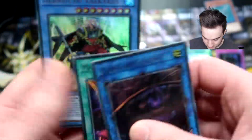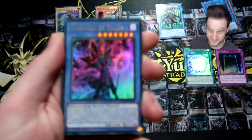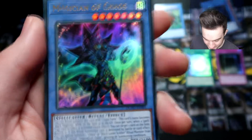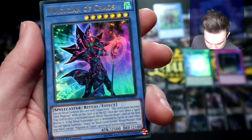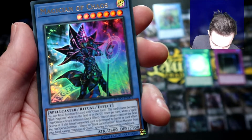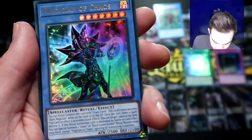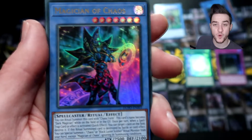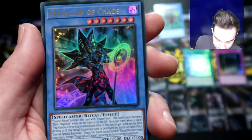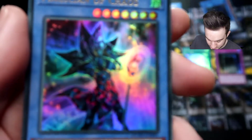Mark of the Rose and Necros of Valkyrius. Magician of Chaos — this is a new Dark Magician type card; it looks pretty awesome. You ritual summon this card with Chaos Form. This card's name becomes Dark Magician while on the field or in the graveyard. Once per turn when a spell or trap card or effect is activated — quick effect — you can target one card on the field and destroy it. If this ritual summoned card is destroyed by battle or card effect, you can special summon one Chaos or Black Luster Soldier ritual monster from your hand, except Magician of Chaos, ignoring its summoning condition.